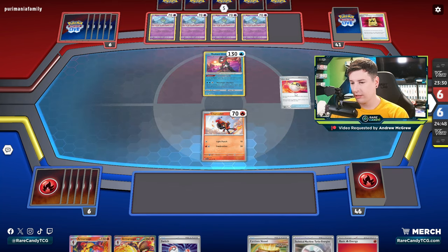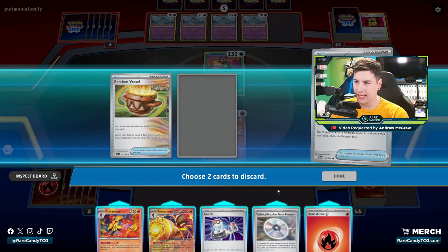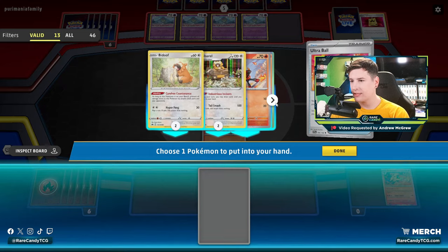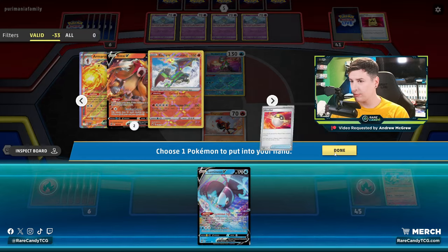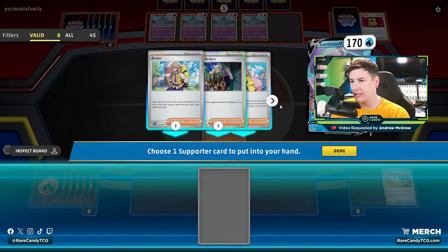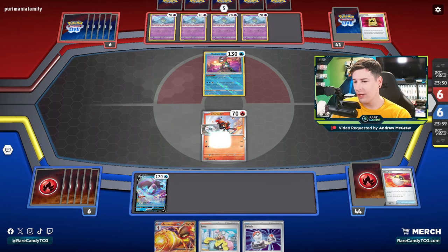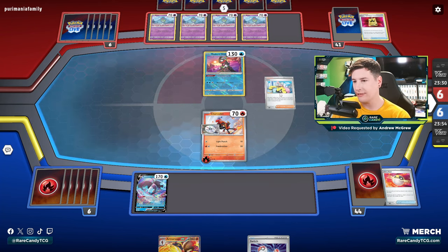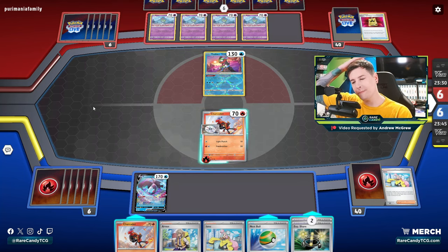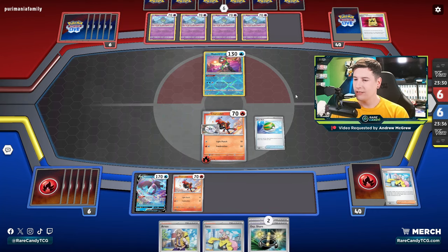I think we Ultra Ball here, get rid of probably Earthen Vessel, and keep our switches. Let's just go for Lumineon. Even though we could go for Arvin to guarantee the Battle VIP Pass, we really just need a lot more cards than we currently have — we want one Battle VIP Pass and maybe a way to draw cards off of this Iono. I love how we play four Battle VIP Pass and one Nest Ball and the only one we hit is the single copy of Nest Ball. So let's go for Nest Ball and get the Bidoof.